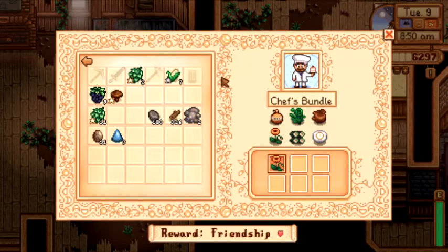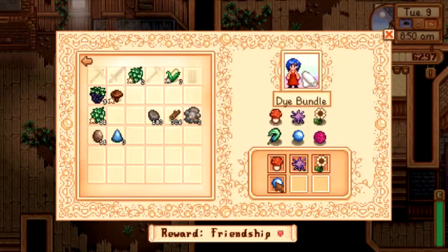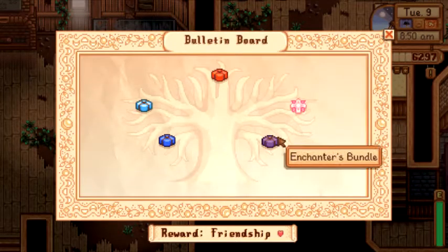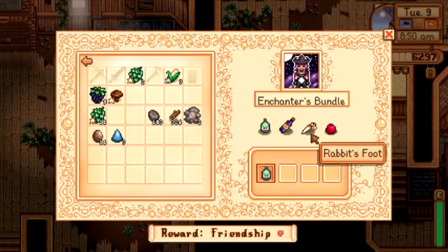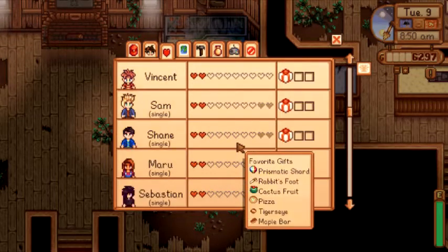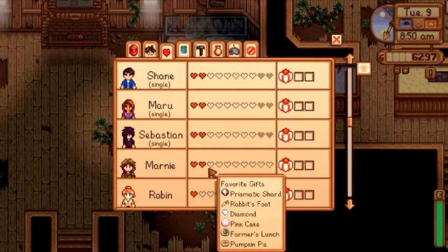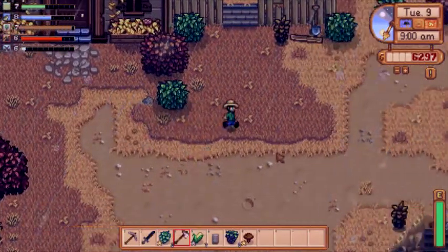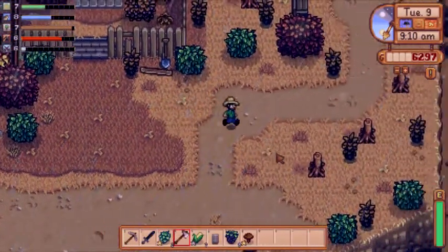Oh, that's what else I could have got the rabbit's foot for. What do I need? A duck feather I still need for that. I still need a purple mushroom and a nautilus shell for that. I could have got the rabbit's foot for the wizard bundle, but whatever. Friendship with Marnie — still two. Well, I have the heater, so that's fine. We have to chop a couple trees because I don't have enough wood.